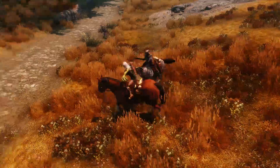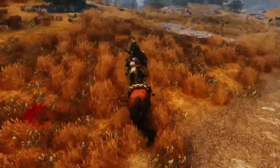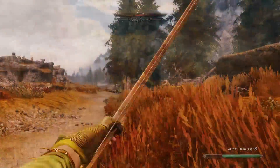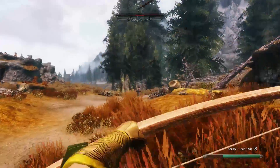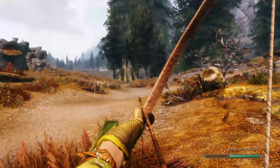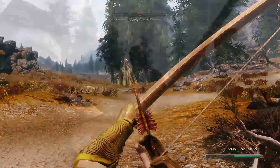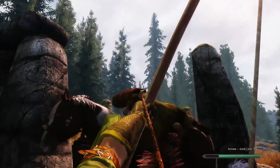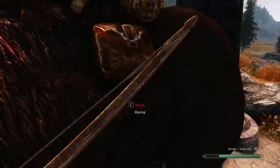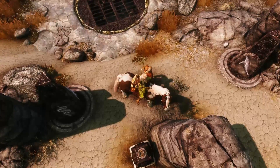Es gibt zum Beispiel auch Imperiale und Stormcloaks, die auf den Feldern kämpfen, was ziemlich cool ist. Mount & Combat ist generell meiner Meinung nach immer noch zu schwierig – ehrlich gesagt ist es echt eine Kunst, vom Pferd aus irgendetwas zu treffen. Es ist irgendwie so ein 20-Grad-Winkel rechts vorne vom Pferd, in dem der Gegner sein muss, damit man trifft. Wirklich eine Kunst für sich. Aber die Mod an sich für Begleiter und NPCs ist ziemlich cool gemacht.